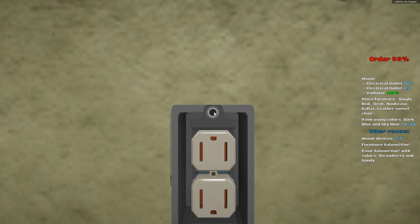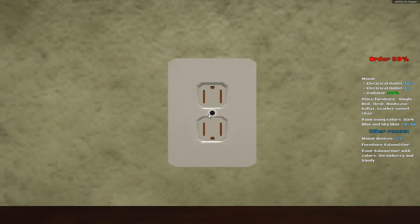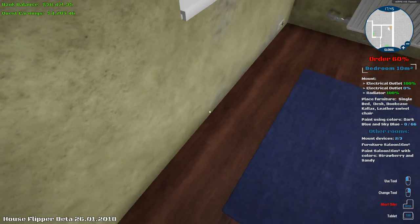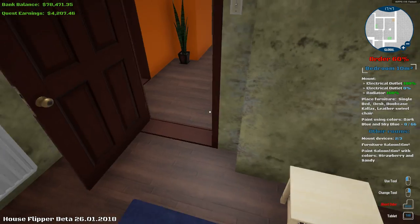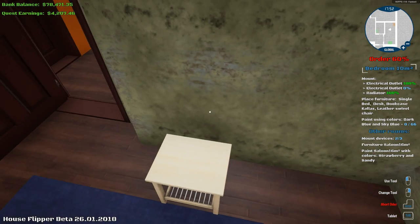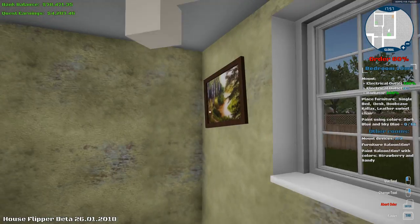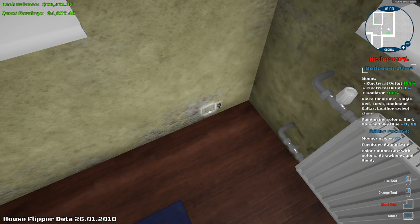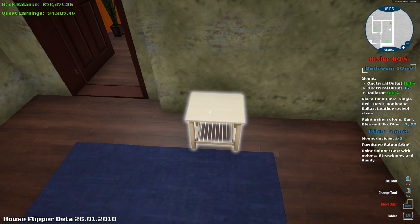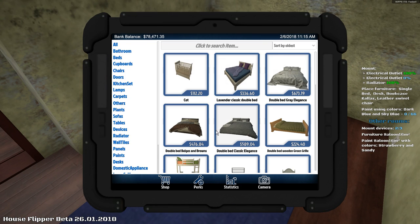You got to do them all. The other one's broken, but this one seems to be working now, which is good. Sweet, that's 100%. Wait — electrical outlet, there's only one outlet in here. Wait, what? That doesn't make any sense. There's only one outlet in this room, why does it say I need to do another one? You make no sense, game.